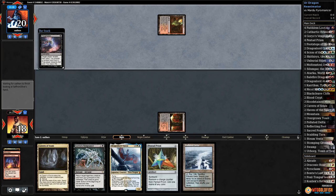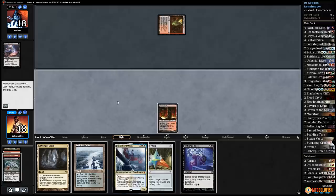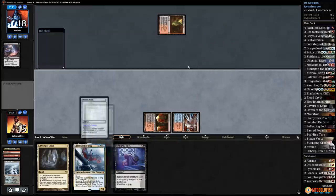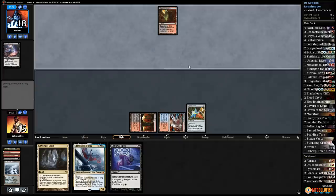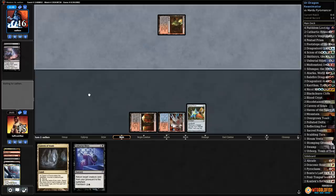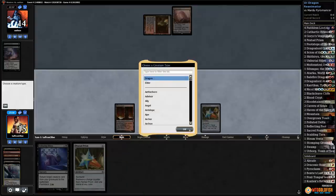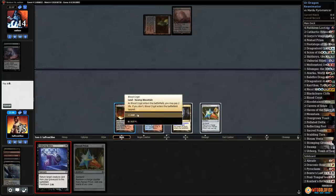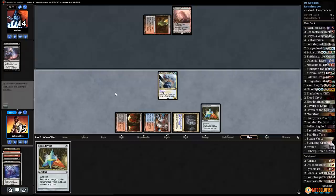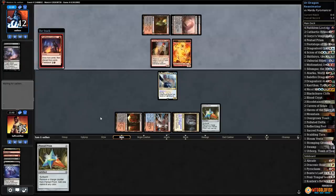Opponent plays Blackcleave Cliffs — dream dead already! Thanks Goryo's — Unburial Rights doesn't do it. Crack Polluted Delta, grab Steam Vents untapped, play Prism — we can hard-cast Ojutai. Or opponent has Thought Seize. Play Cavern on Dragon, Unburial Rights Ojutai — can't really Unburial Rights Nicol Bolas. Hopefully opponent does not have Liliana. Blood Crypt untapped, down to 12 — Young Pyromancer! This is Mardu Pyromancer by the looks of it.